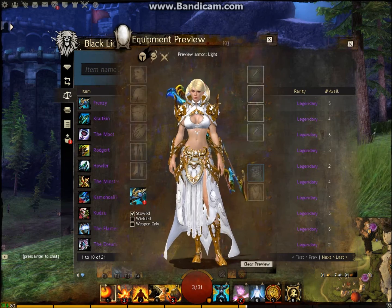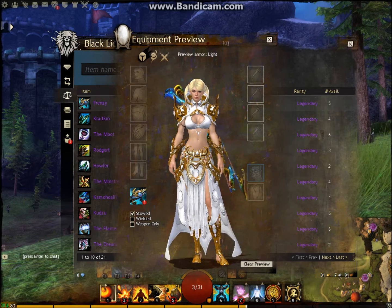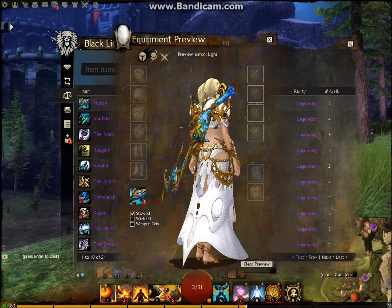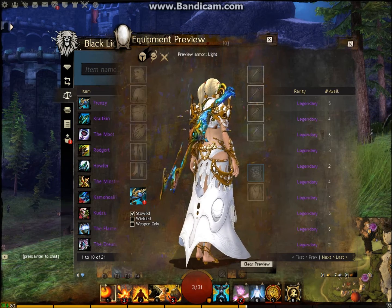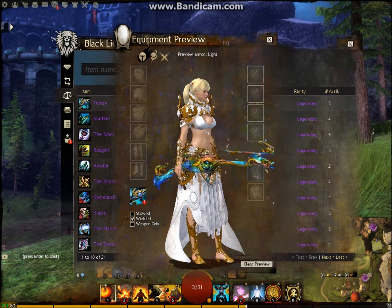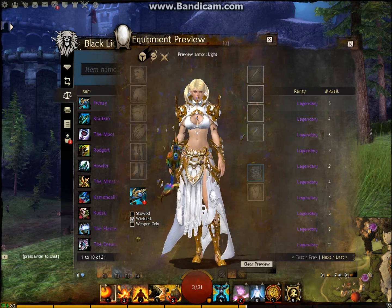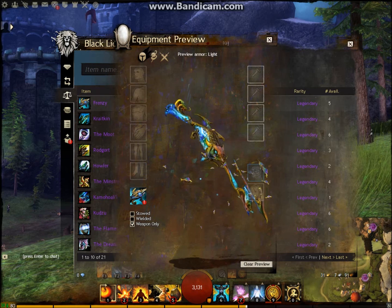Starting at the bottom, this is Frenzy, which is one of the underwater legendaries. They don't get the credit they deserve — some of the underwater legendaries are quite beautiful and very well designed. Unfortunately you don't really spend much time underwater, and very rarely are you in a Zerg type environment underwater that would give you the opportunity to show this off. But the animation is very beautiful — all the little fish swimming around it. It is actually the cheapest legendary in the game.